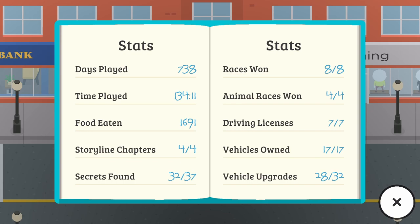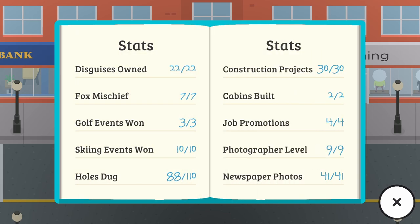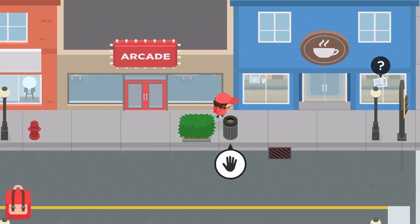Some of the things we need to work on: secrets found — we've only found 32 out of 37. I believe these are the secret caches or the little red boxes around the area. We apparently have 28 out of 32 vehicle upgrades, and we have 88 out of 110 holes dug, so we've got 22 more holes to dig. I don't know if we're gonna be able to do all that, but we're gonna try.